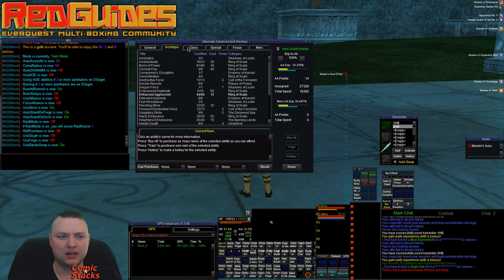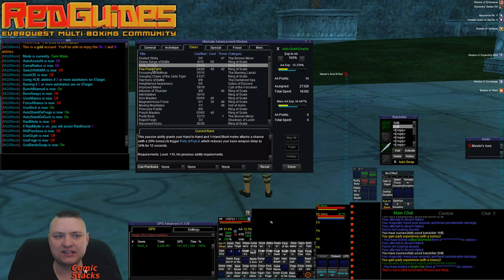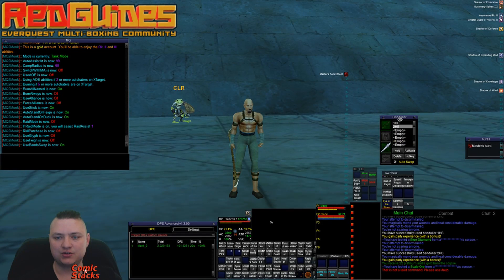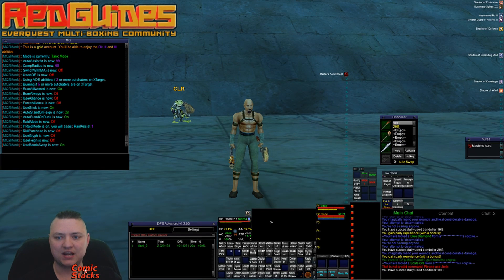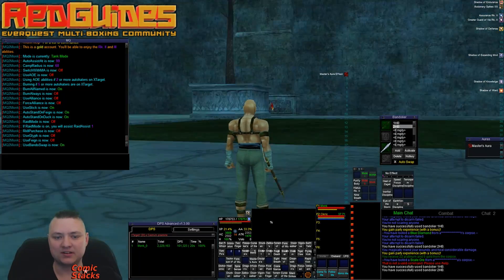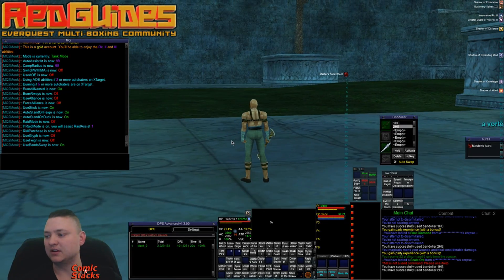Monks have an ability called Fist of Steel, which gives your hand-to-hand or one-hand blunt attacks a chance to trigger Fist of Fury, reducing your base weapon delay by 34% for 12 seconds. What's really nice about that is you can fire it with your one-handed weapons and then get that weapon delay reduction bonus while using your two-handed weapon. Pretty amazing.